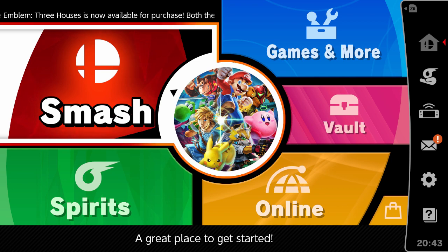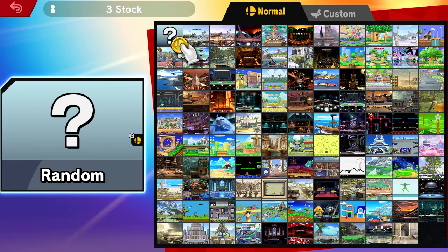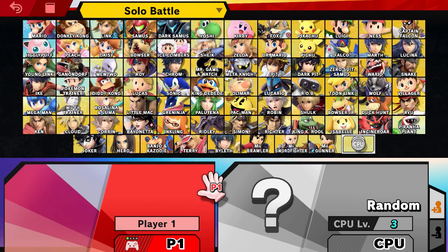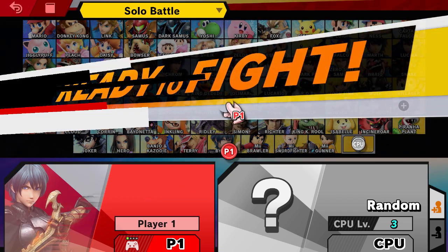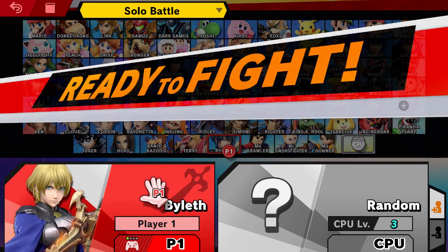We are here with Byleth and we're gonna get started immediately by testing her out. Let's go into Smash mode — we'll do three stock, no items — and play on this brand new stage.